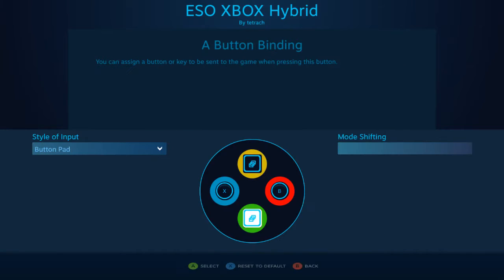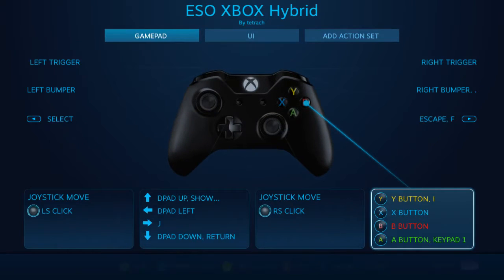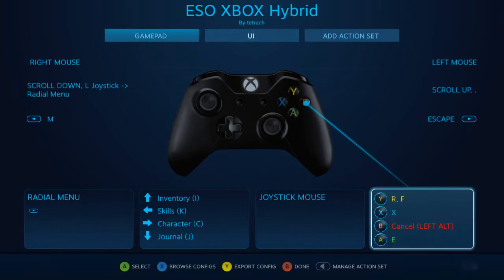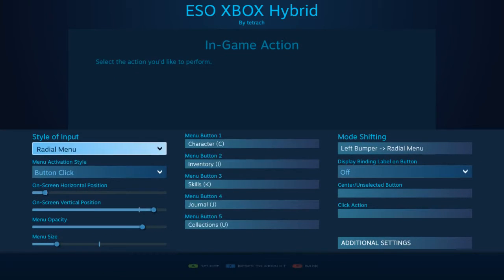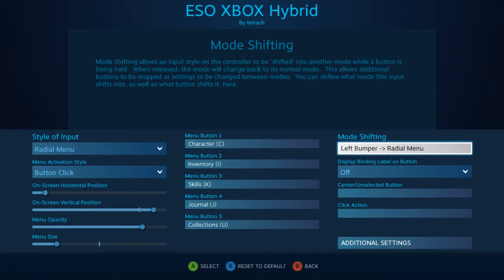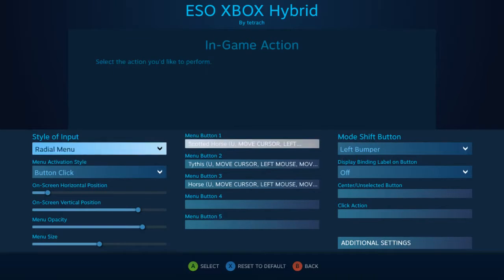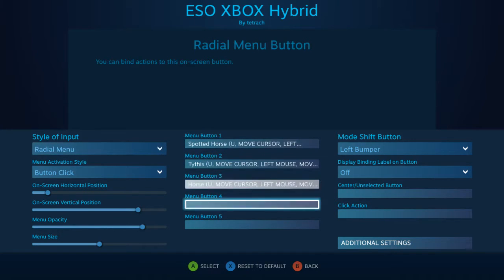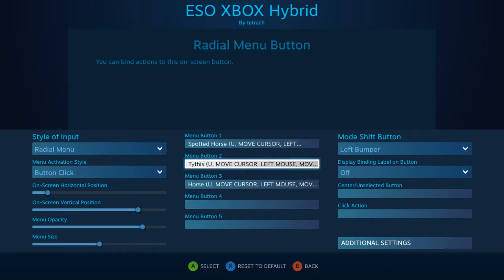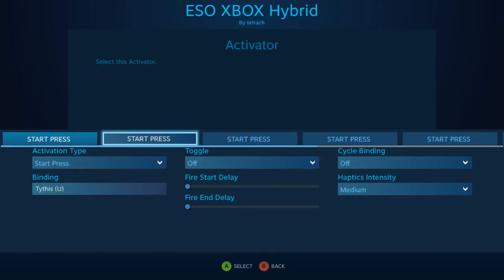The other thing is switching UIs. When I switch to UI it gives me the radio menu, and if I hold left bumper down I get another radio menu. But by switching over here under the style of input, this is where I have my mounts and banker set up. You have to do quite a few little actions in here to make that work.